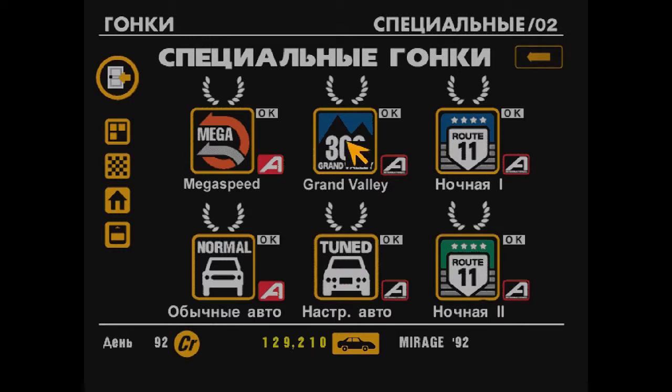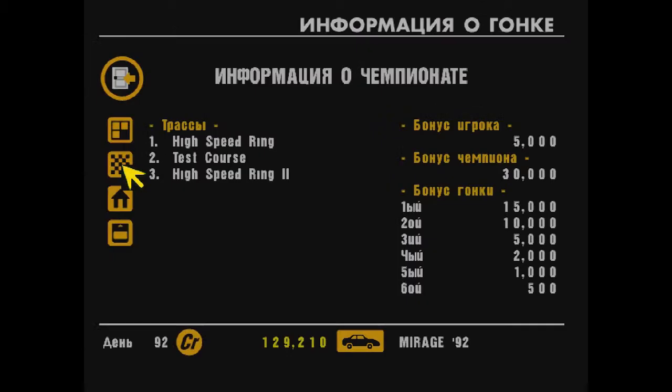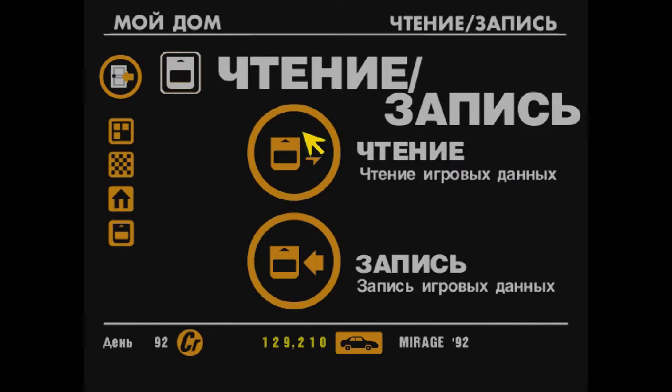We're moving on — that'll be the next episode. We'll go here to the powerful championships. This Mega Speed championship I really like — three very high-speed tracks, the fastest tracks in Gran Turismo 1. Basically two circuits but one presented in two variations: Trial High Speed Ring forward and reverse, and the Test Course — which is absolute mega speed. A very fast, powerful machine will be needed. We'll either buy one or upgrade one of our existing cars.